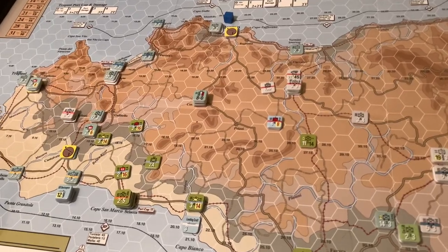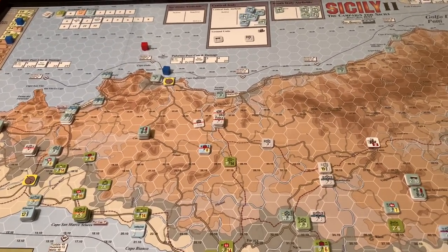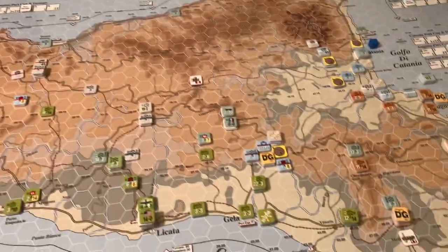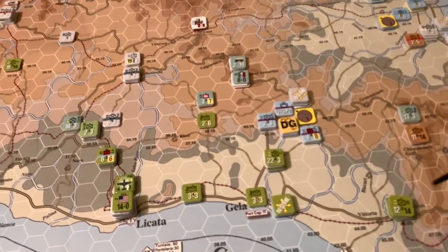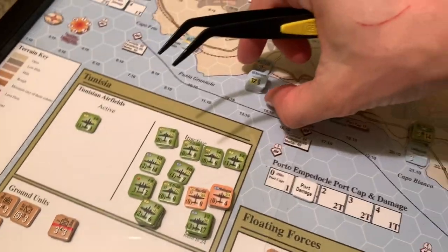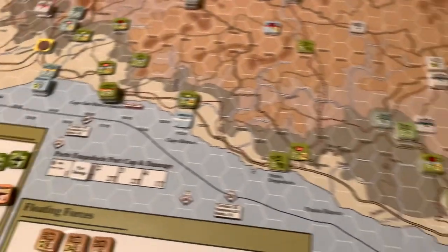Let's roll for initiative. Checking the turn sequence — exploitation is done, so cleanup is needed. A bunch of American and Commonwealth units are no longer disorganized, including the ships that got hit. Those destroyers are back to full strength. Rolling initiative for the next turn heading into July 17th — that's the second-to-last turn before the bonus points kick in for control of key areas.